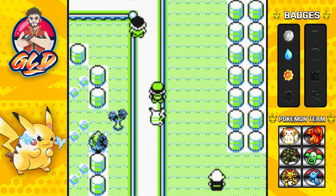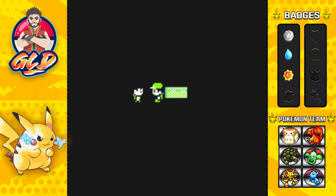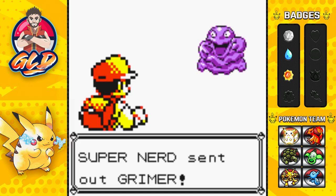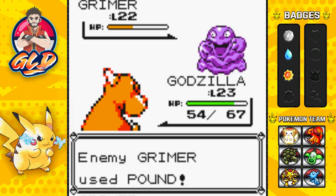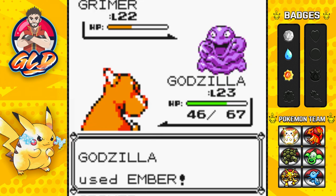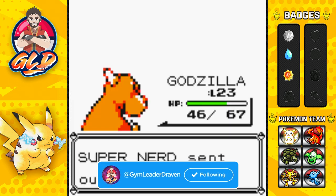Let's move on and take on all these trainers. The element of surprise — you need strategy to win at this. What kind of strategy do you have? Pokemon cards, Super Nerd, anything. Here comes Grimer, and here comes Godzilla. Let's use some more Dragon Rage attacks right here — automatic 40 points. I could use Dumb Truck later on, but I don't know where. Poison-type Pokemon are easy in this game. He's coming out with a Muk, so let's go with Ultra Psycho.